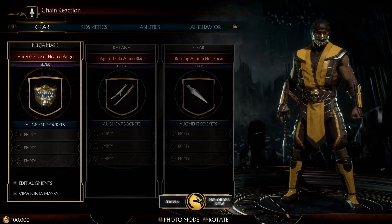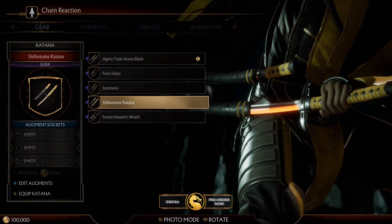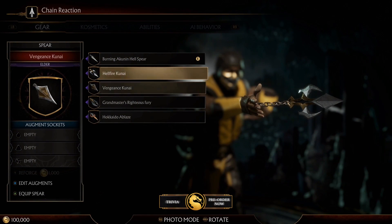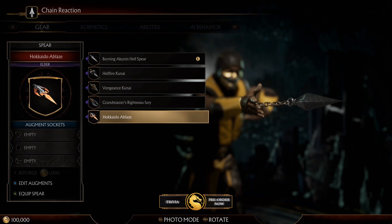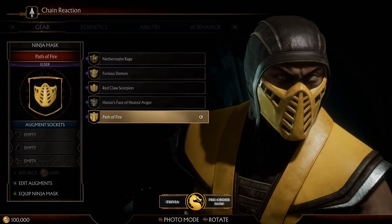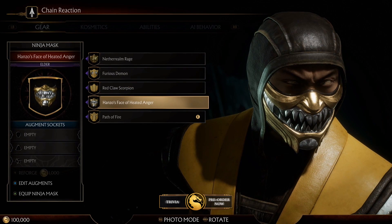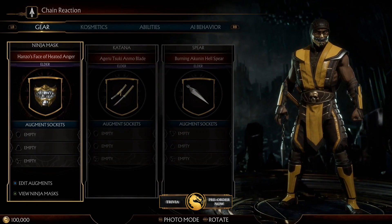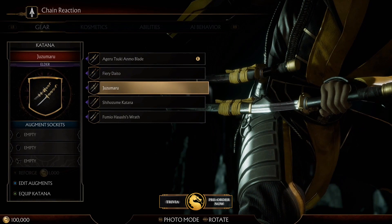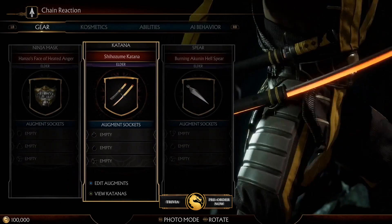You will be able to customize your gear — just cosmetics — and abilities. For example, gear lets you customize the skin of your katana, your spear, the mask, clothes — you can actually customize a lot of things. You can see a lot of Scorpion masks here: Path of Fire, Hanzo's face of Angor, Red Claw Scorpion, Furious Demon, Netherrealm, Rage. This was not possible in MKX, so they introduced this addition into this game, kind of like Injustice 2, so you feel unique with your character.